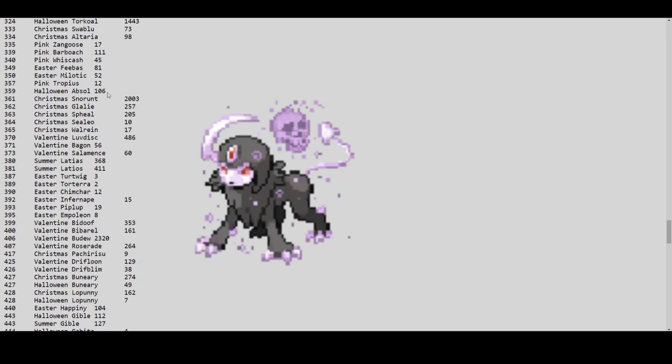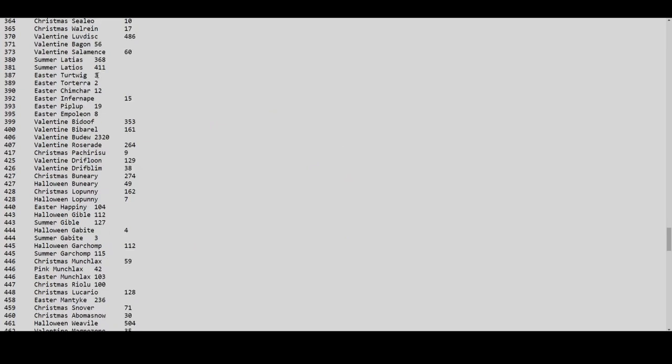Halloween Absol has only 106. Last year it was a medallion-exclusive, and people didn't want to pop a medallion just to hunt one Pokémon. I'd love to know how many of these 106 were caught this year versus last year. Easter Turtwig has only 3 and Easter Torterra only 2 — a total of just 5 on this server.